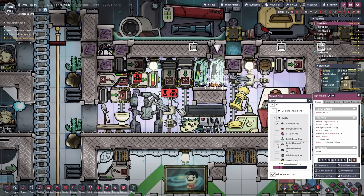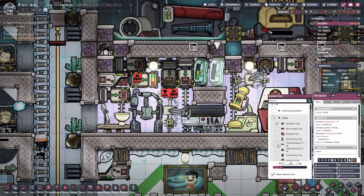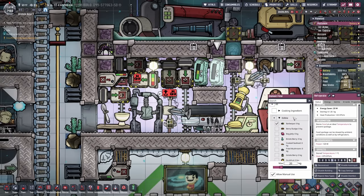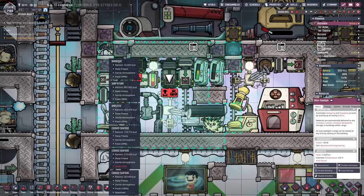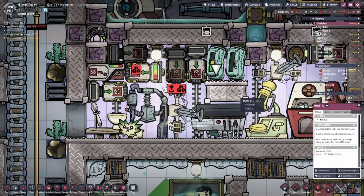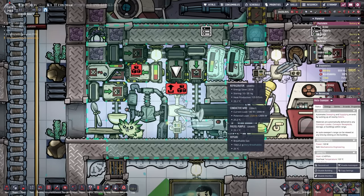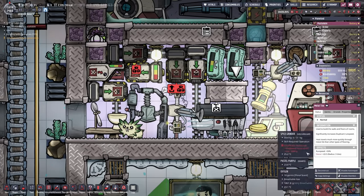I think what I gotta do is bring the barbecue in here and then the cooked seafood later. Actually we don't have any barbecue — wait, that is just not true, there is barbecue right here. How is this not working? There's at least 32,000 kilocalories of barbecue. I cannot reach this. I wonder — could I have a storage bin on top of a door that is closed? We could theoretically reach through the door. Let's try that out.